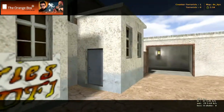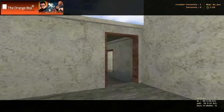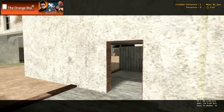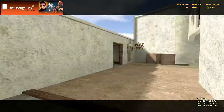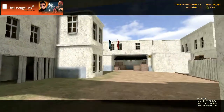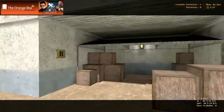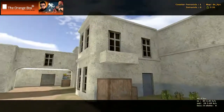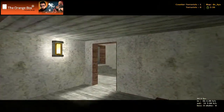Bombsite B you can get to by either going around that way or around this way. Let's go this way - you can go through here and there's bombsite B right there, or you can come through here and this is bombsite B right in there.